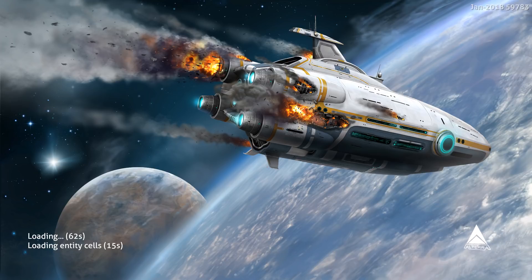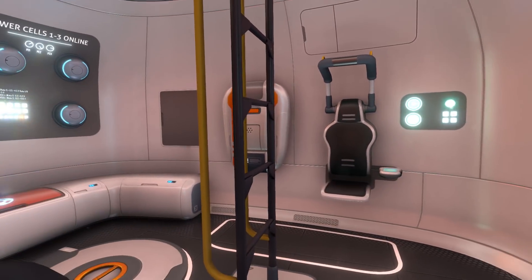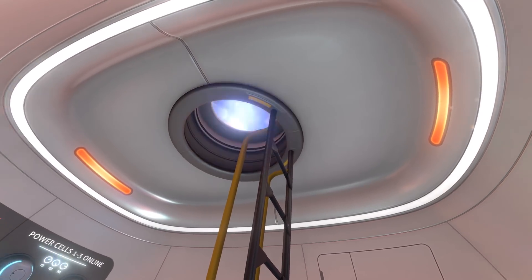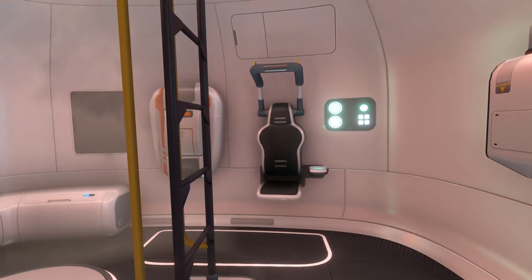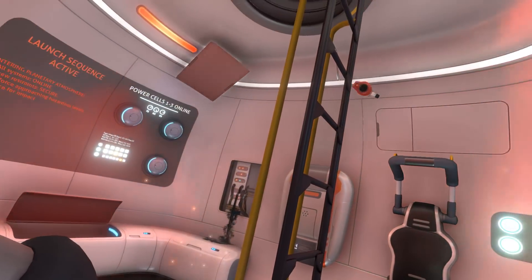Being the honourable gentleman that I am, I have stayed with the ship in an effort to save the ship. Oh, it's coming, it's gone dark — it's starting! We're going to press any button. Where's the any button? Attention: hull failure imminent, all personnel abandon ship. Launch in 3, 2, 1. That's not good.